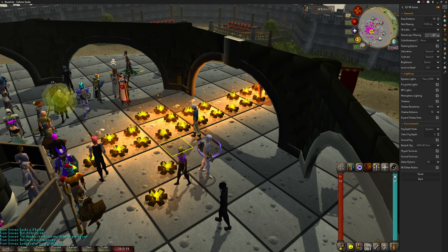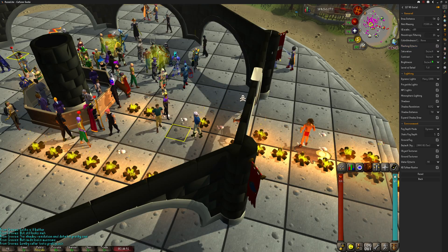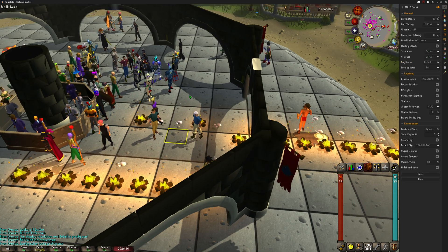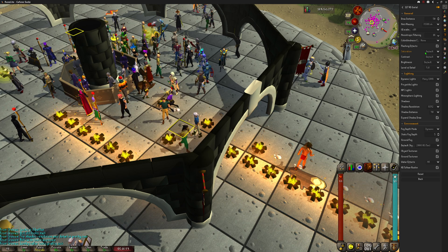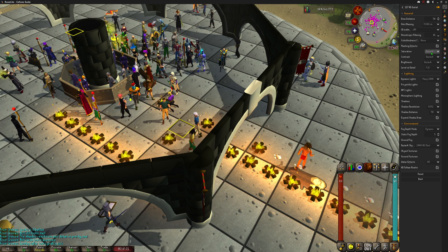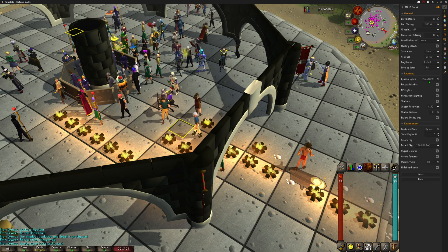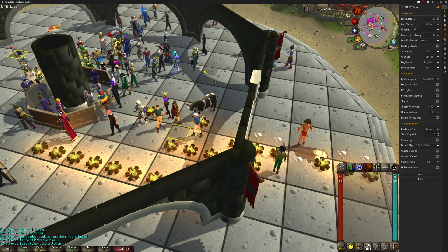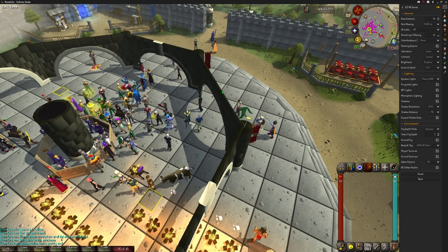I also use 16x anisotropic filtering and turn on flashing effects. The three settings you really want to play around with are saturation, contrast, and brightness — they change the colors and make it look less overpowering. I've been putting saturation on lower, contrast on lowest, and brightness on brighter.